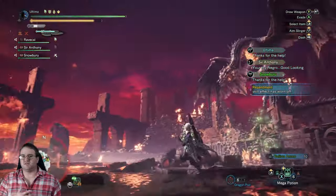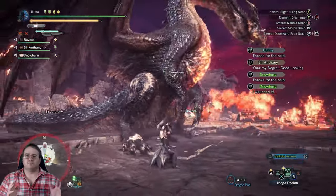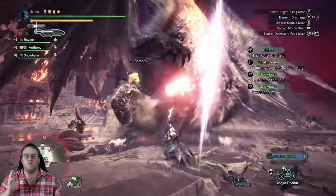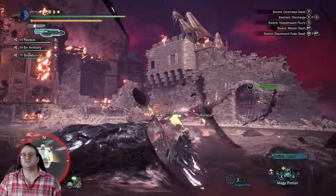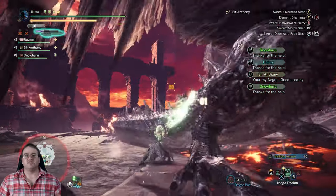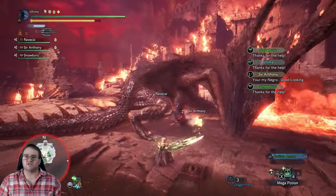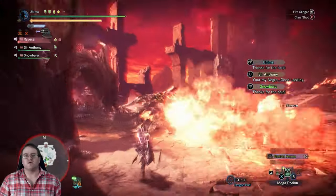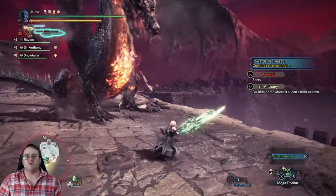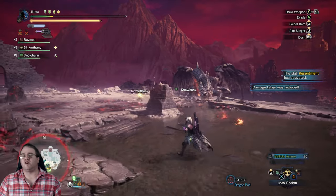For the final tip — and this is more of a personal preference — put some fire resistance on your armor. I have seen so many people get one-shot by attacks they probably shouldn't be one-shot by, and they're all fire-based. About 90% of his attacks are fire. Do yourself a favor and make sure you have Health Boost and at least 20 fire resistance with your armor fully upgraded so you can survive the onslaught.